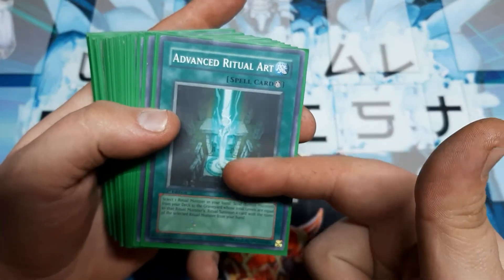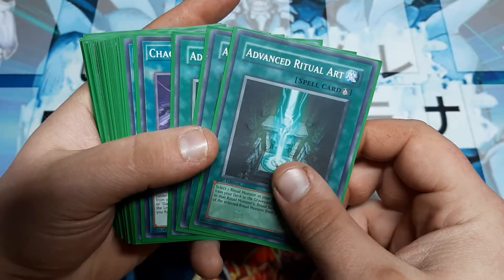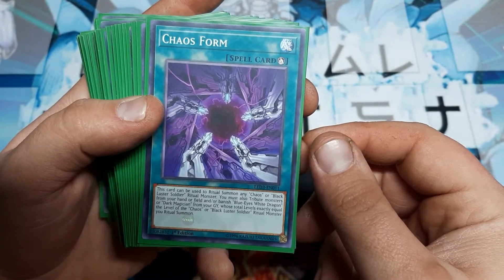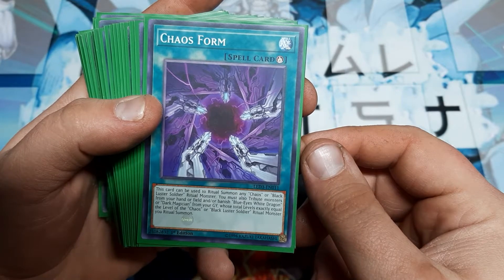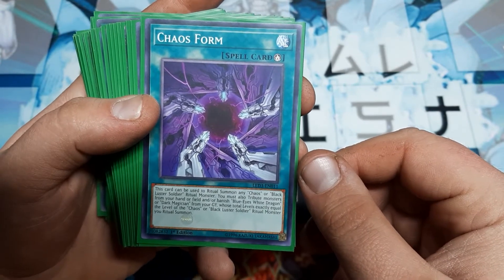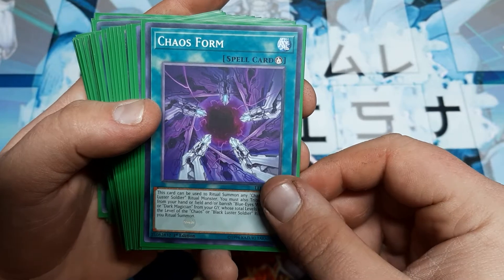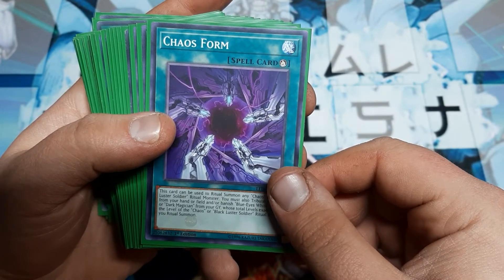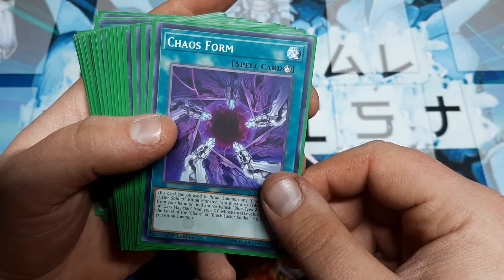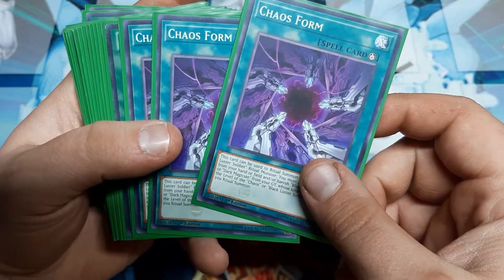Advanced Ritual Art will allow us to immediately throw a Blue Eyes White Dragon from the deck, counting as an entire one-monster ritual — all we need is Chaos Max in hand. Chaos Form can be used to ritual summon any Chaos or Black Luster Soldier ritual monster. You must tribute monsters from the hand and/or field, or banish a Blue Eyes White Dragon or Dark Magician from the graveyard whose total levels exactly equal the level of the ritual monster. So if you started with two of those dragons, you can Advanced Ritual Art once, then Chaos Form banishing that same Blue Eyes to ritual summon the second — now you've got 8,000 points worth of two dragons.